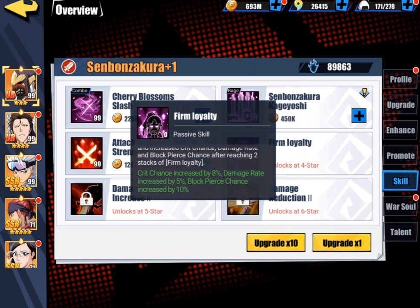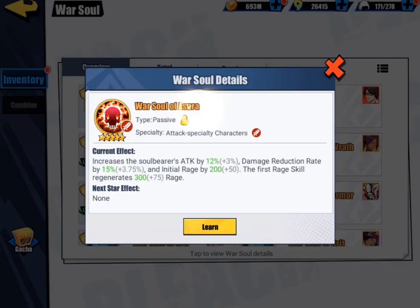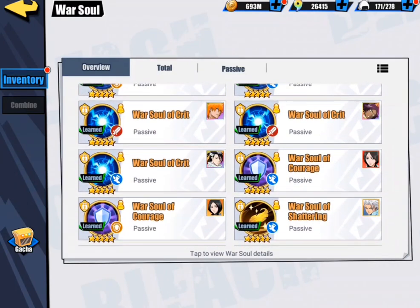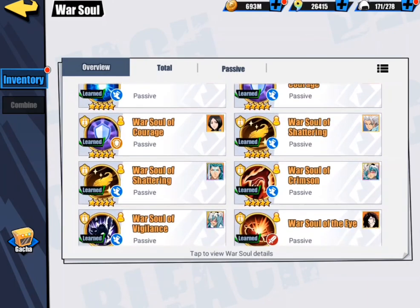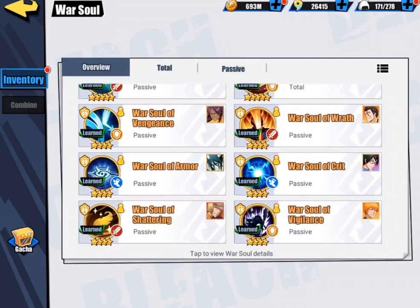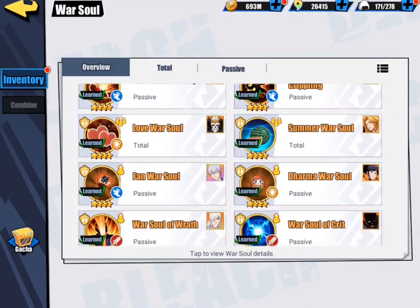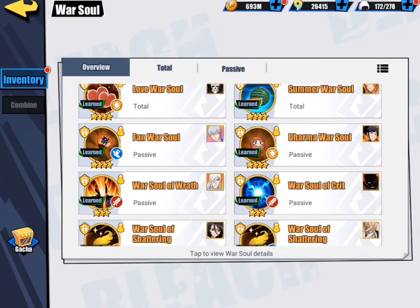Let's go ahead and take a quick look at his War Souls. I was testing the Azure War Soul just so I can get him his Rage quickly — I was getting the Rage off first round, which is nice. But as I was saying before, you really want crit on there, anything that offers crit is really good on him. War Soul of Wrath is pretty good on him — you get a little bit of crit there as well. And the Fan War Soul is also pretty good on him — you get some crit chance and some crit strength, so both of those are pretty good.